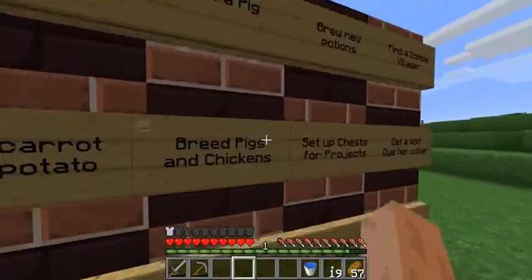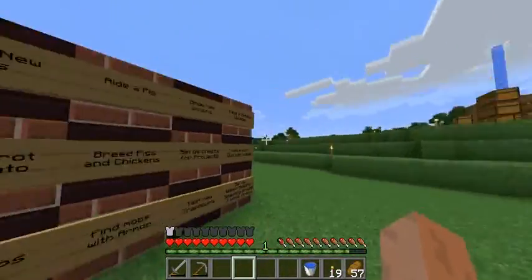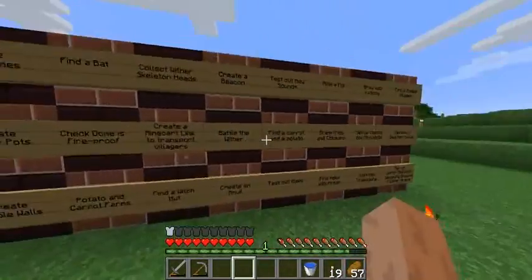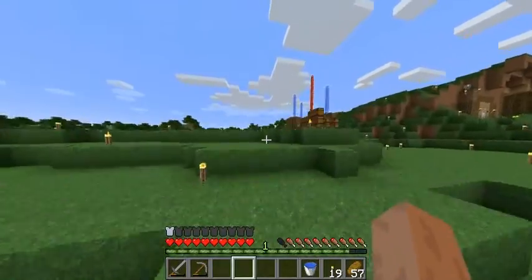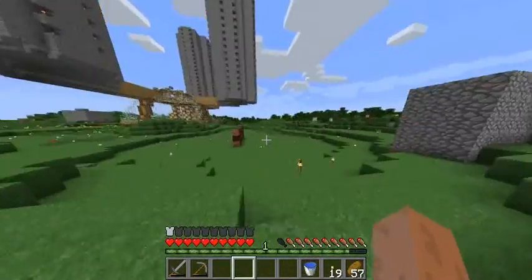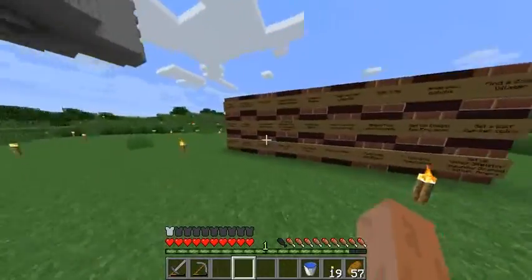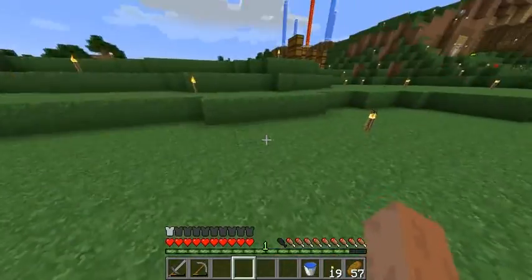Breed pigs and chickens with carrots and seeds. Find mobs with armour, just as an extra thing. Set up project chests — like for the beacon. For a full-sized beacon it takes a couple stacks of iron, and I don't really want to just dive in and grab my iron blocks already, because eventually if I do all my projects I'll lose all my iron.